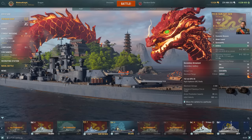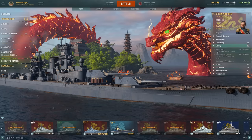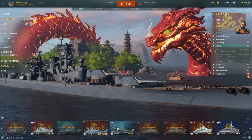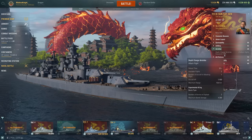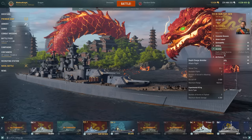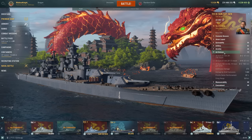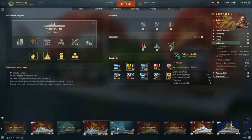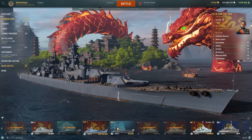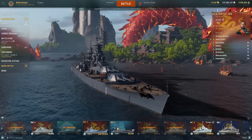There are also secondaries, but I'm not going to be speccing into them because the range isn't enough — they're worse than Ruprecht secondaries. The airstrike does 4.2k damage at 10km. I think it's actually pretty reasonable, especially since you do get Defensive Fire with this. In matches where I've been dropped on, it seems pretty miserable, but you never know — maybe it'll improve.